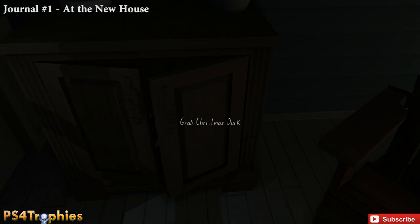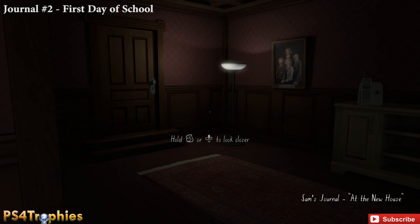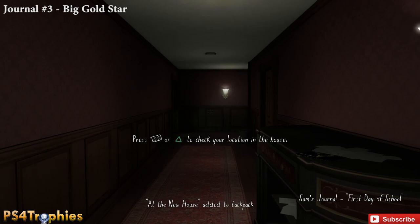Grab the key, enter the front door, and just to the left is the first journal — go ahead and pick that up. Then go to the hallway just beyond this door. I'll hit the light switches to make it easier to see. Go to the first door on the left in that hallway, find the journal in the backpack, and then the next one is in the very next room on the left side, to the left of the TV.